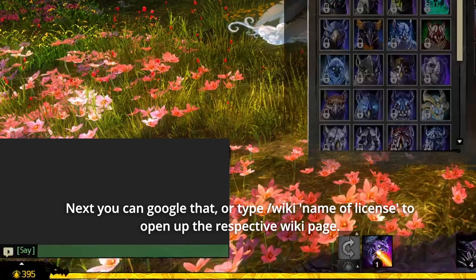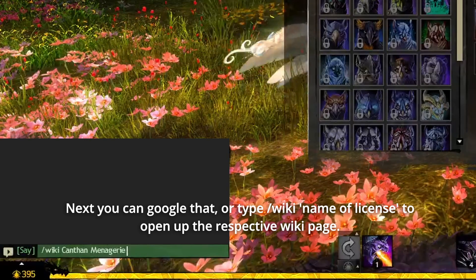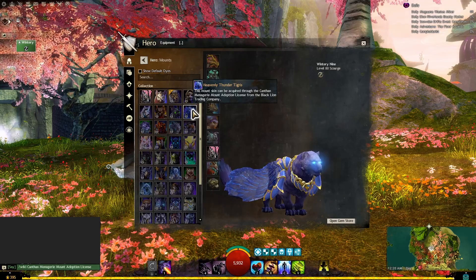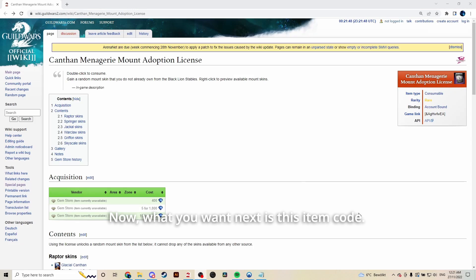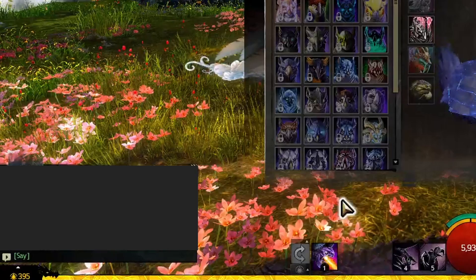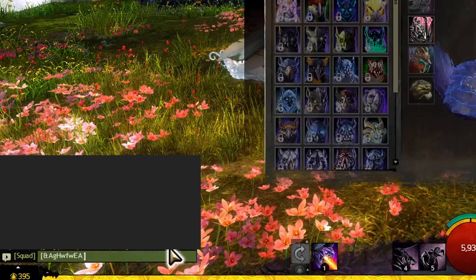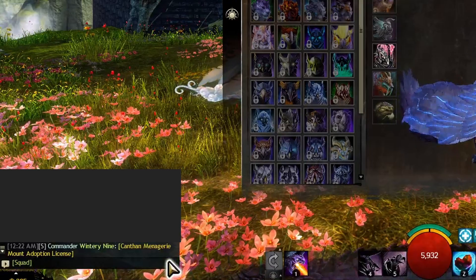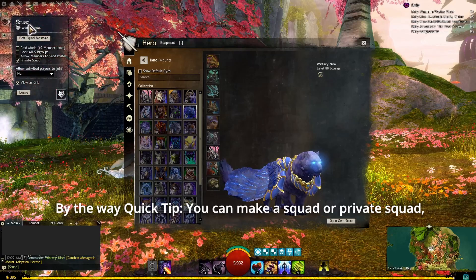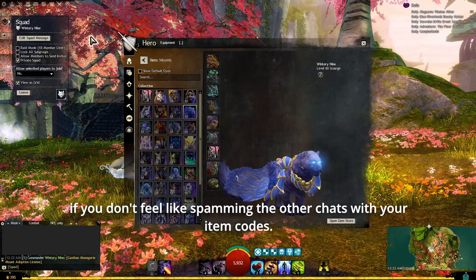Next, you can Google that or type slash wiki and the name of the license to open up the respective wiki page. What you want next is the item code — copy and paste it into the chat, and you will get a link with the mount name. Quick tip: you can make a squad or private squad if you don't feel like spamming other chats with your item codes.